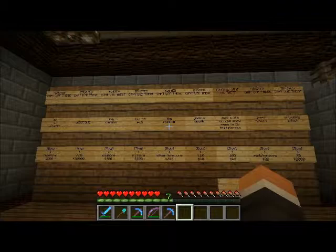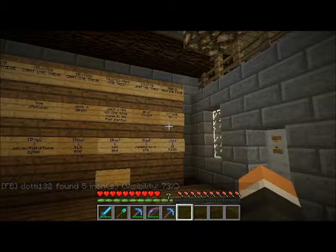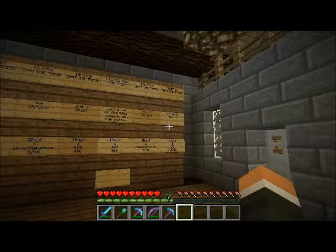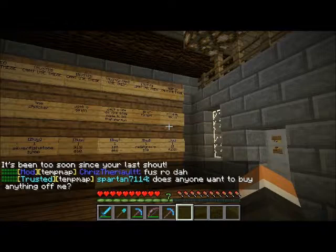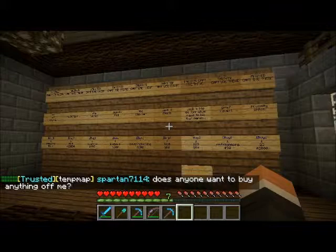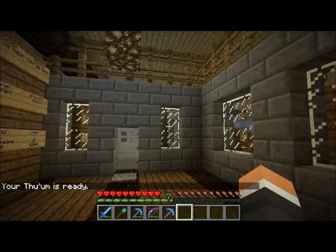So to recap: these are what super trusted and above can use, and those are what trusted and above can use — but donors can use every single one of these. You might ask, why become a donor? Donors can fly, use Fus Ro Dah — the Skyrim shout, the higher version — and use all the precious stones. Every time you pay $5 to Dan's server, he pays you $500,000 in-game. So if you donate $10, the minimum to become a donor, he'll pay you a million dollars in-game, and you can become one of those rich players everybody wishes to be.